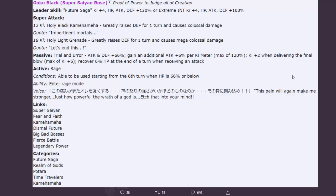Those types of active skills are always kind of meh in my opinion. Links: Super Saiyan, Fear and Faith, Kamehameha, Dismal Future, Big Bad Bosses, Fierce Battle, Legendary Power. A bit lacking on ki links, but some pretty solid links. The ki plus two in his passive helps make up for that. Categories: Future Saga, Realm of Gods, Battara, Time Travelers, and Kamehameha - solid five categories. He'll be very fun to run.